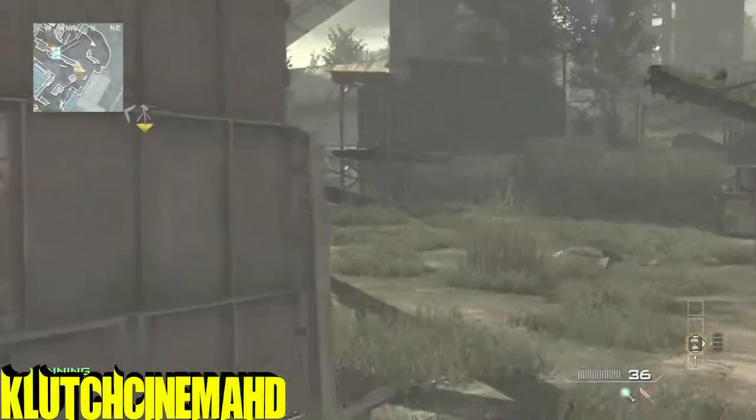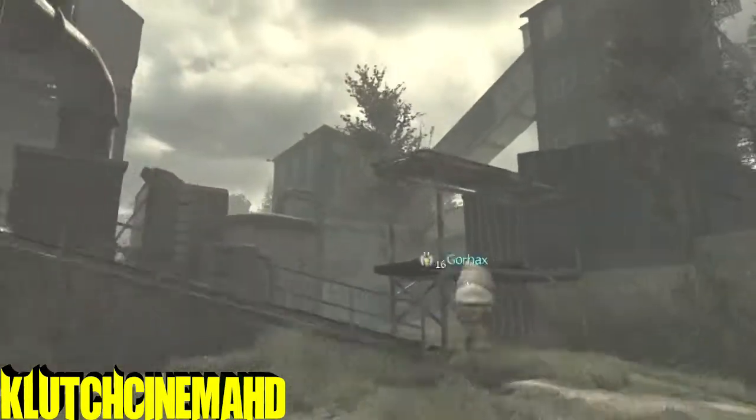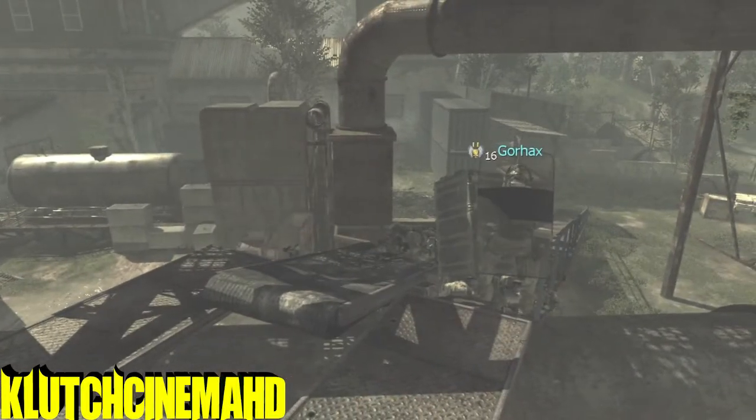What's up guys, Clutch Cinema here. Today I'm going to show you a new glitch on Foundation on MW3 — this is the new map pack that just came out. What you want to do is go where I am on the map here and run up here, then throw a care package.